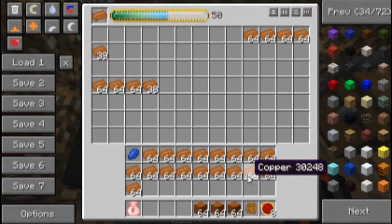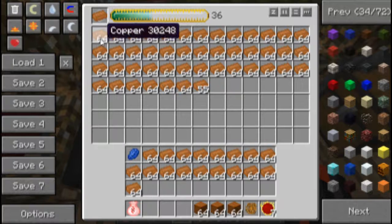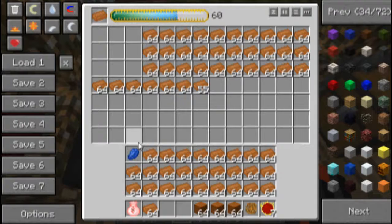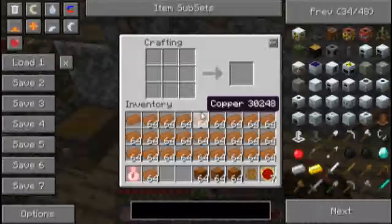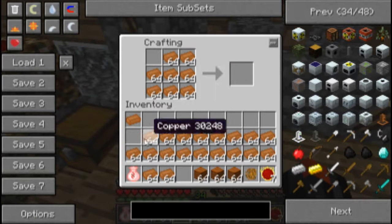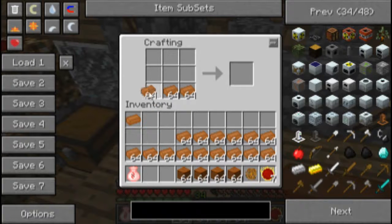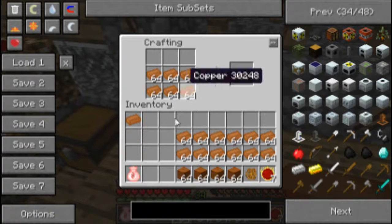I don't have quite enough, so I'm going to use a piece of red matter. Red matter, as you can see, is worth a lot. Now I'm going to convert this back into lapis lazuli just to have less crap in there as I make my copper blocks — just making them copper blocks to make them easier to carry. I'm actually going to convert them back into ingots when I put them in the chest. Didn't realize this video is probably going to be long now.